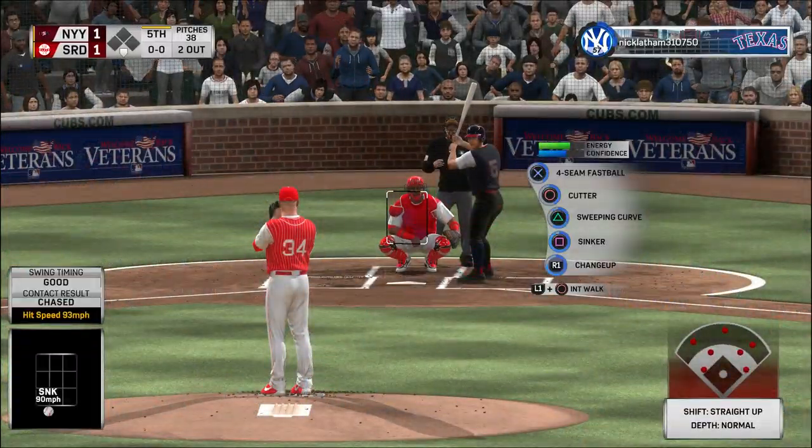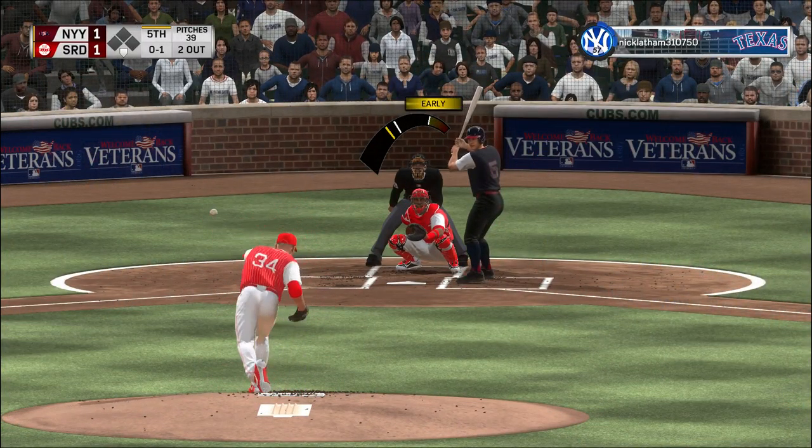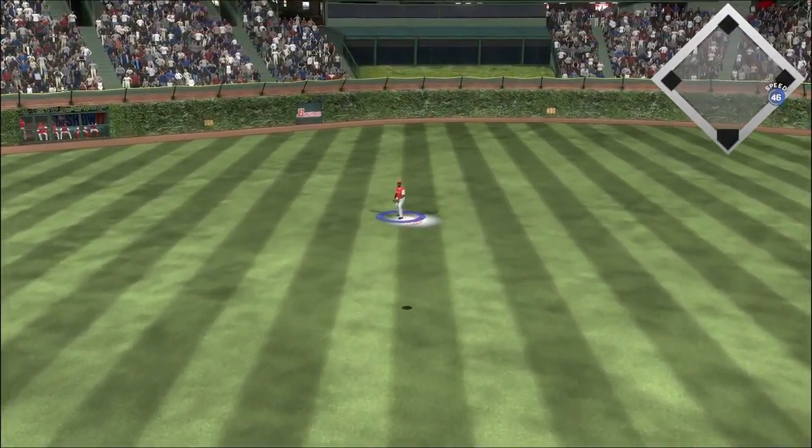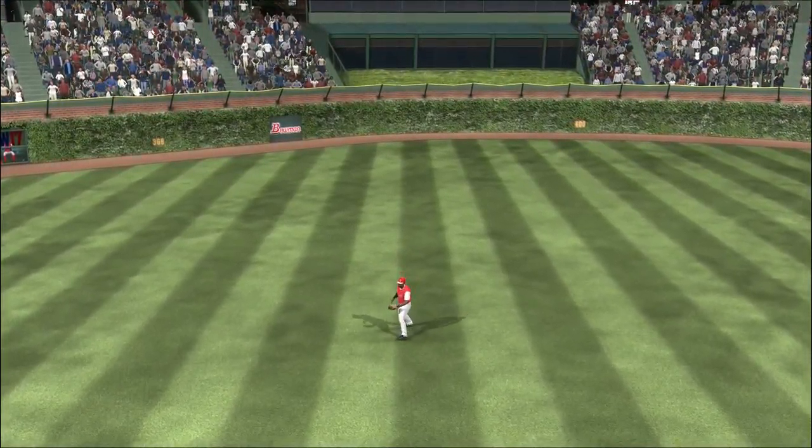At the plate, number four, Robinson. Good hitting team, and now you've got the two hitter coming to the middle of the order. But you can limit the damage by getting those first two outs. And he'll get there in plenty of time to put this one away.